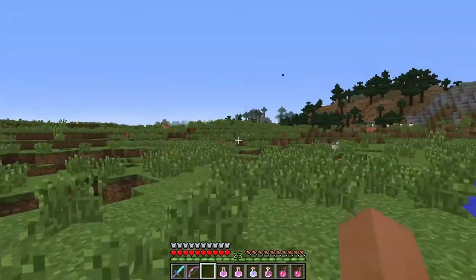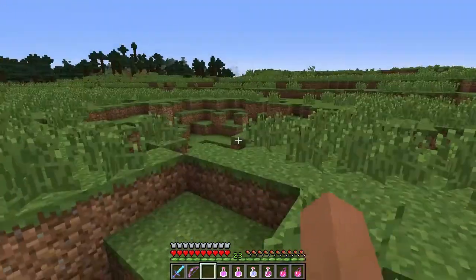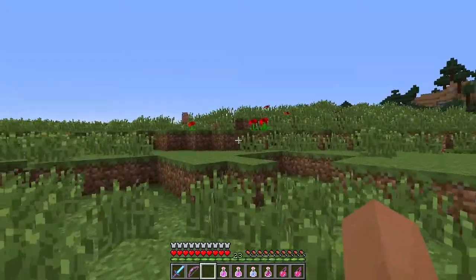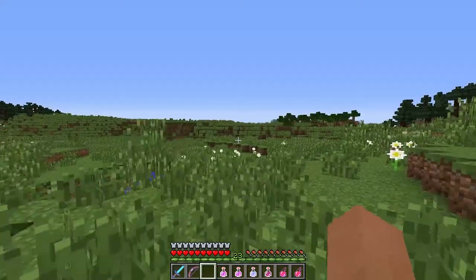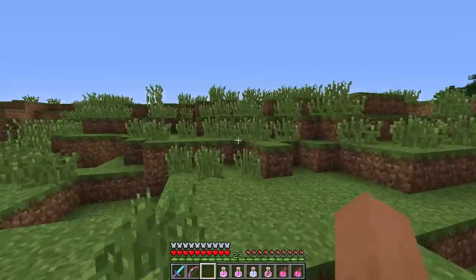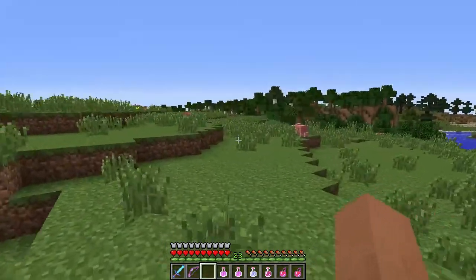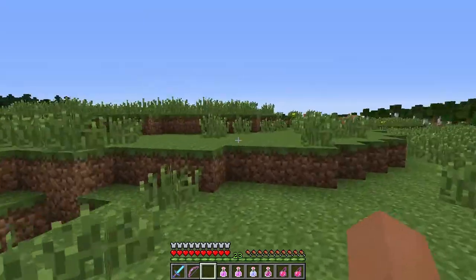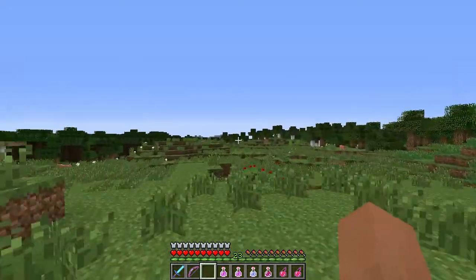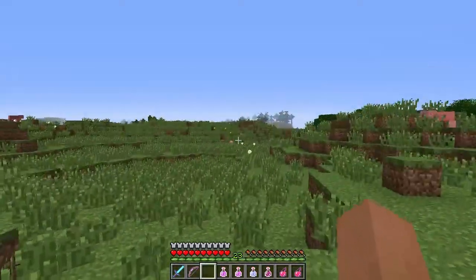Alright guys, as I was going to get a sapling I realized something pretty crazy. This is where I went to try and fight the withers — you can see he kind of blew up everywhere, which was no good. As I was coming out here to get the sapling I noticed he was still out here. I thought he had despawned, but I guess he didn't. We just gotta find him — I saw him a couple seconds ago, he's around here somewhere, killing something.